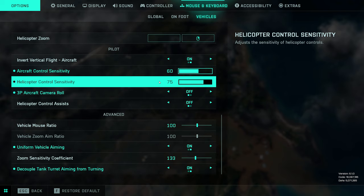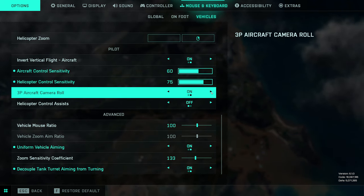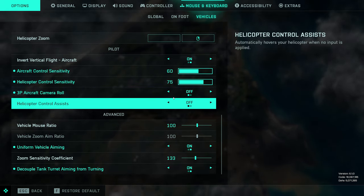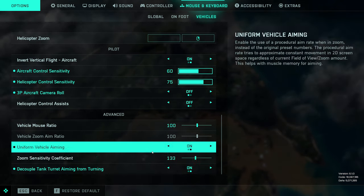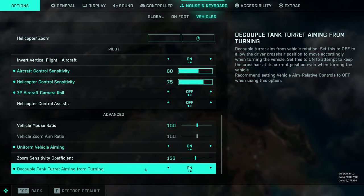So my aircraft sensitivity is 60, helicopter is 75, and that is with an overall sensitivity at 1600 DPI. This is quite complicated — you've got three different factors: your DPI, overall vehicle sensitivity, and then specific sensitivity for aircraft (jets) and for helicopters. I honestly wish they would expand on this so we could have specific sensitivities for the Nightbird, the stealth heli, and the attack heli, because all of these handle very differently from one another.